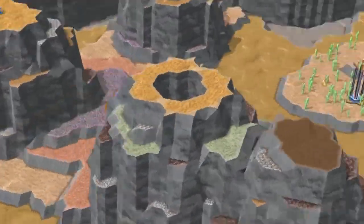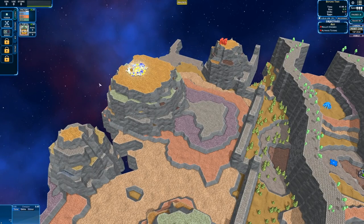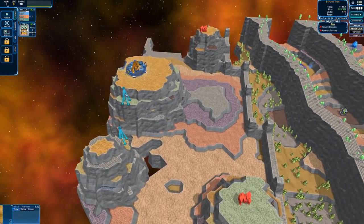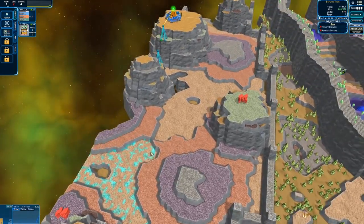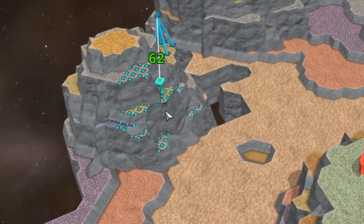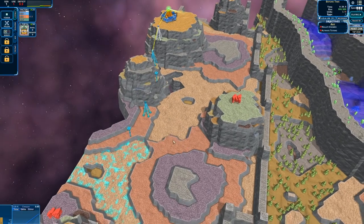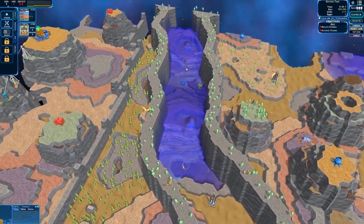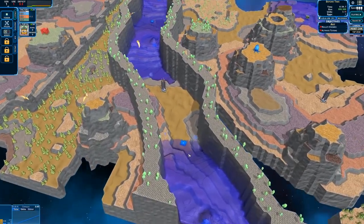The creeper has this giant trench and there are some new things out there - something called a creeper stash, and then this thing looks ominously like a volcano. Could it be a creeper volcano? I don't know. So I'm going to materialize my base back here, unpause, materialize, and start powering this up because I need access to these minefields over here.